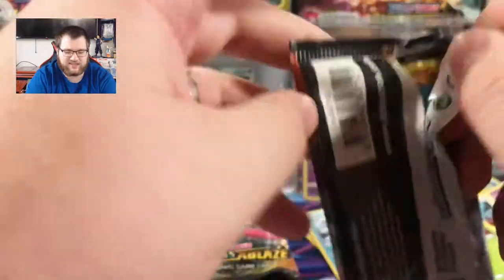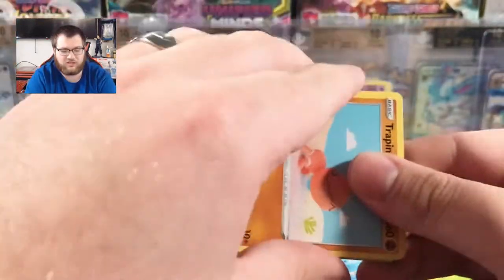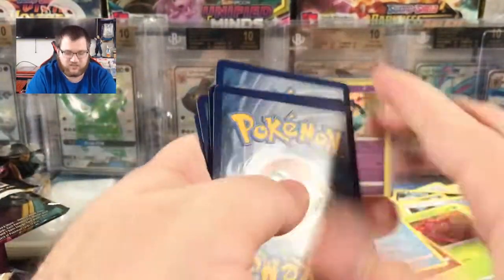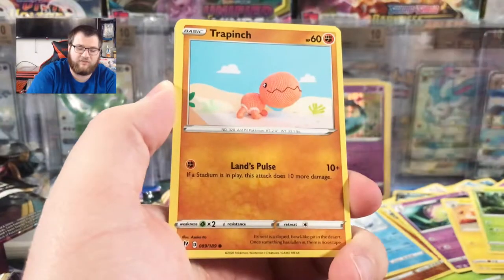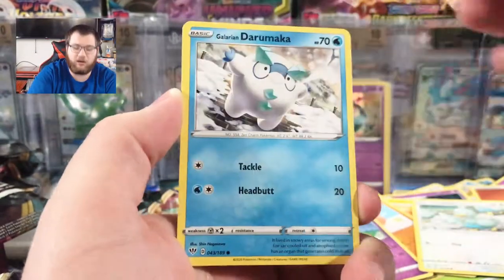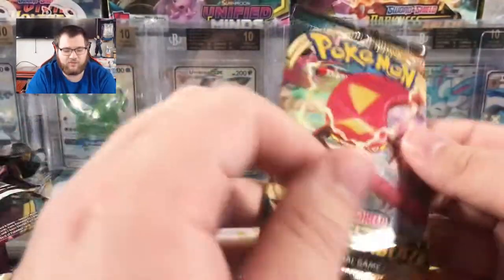Some more Darkness Ablaze packs — not doing too good today, but that's okay. It's all in the fun of opening and the surprise. I love to be surprised with Trapinch all day — actually, if this was an old pack, I'd love to get a Trapinch from like an EX-era pack. Cards: Carnivine, Trapinch, Jigglypuff, Ducklett, Shelmet, Galarian Darumaka, Reverse Nickit the Fox, Regular Rare Mimikyu.